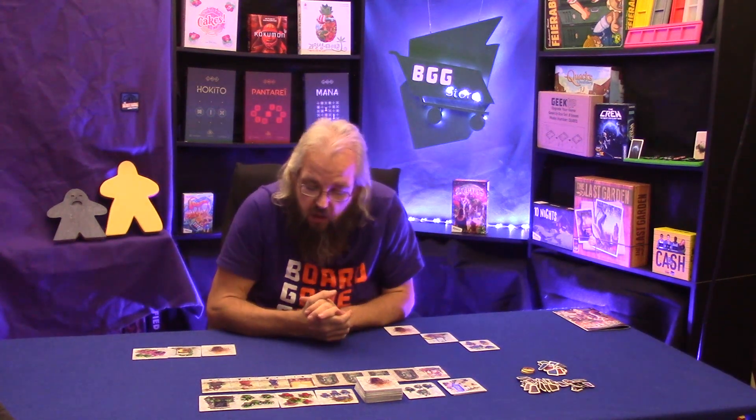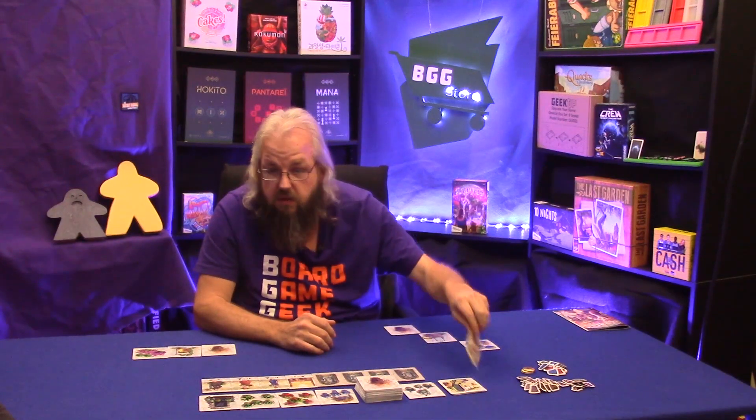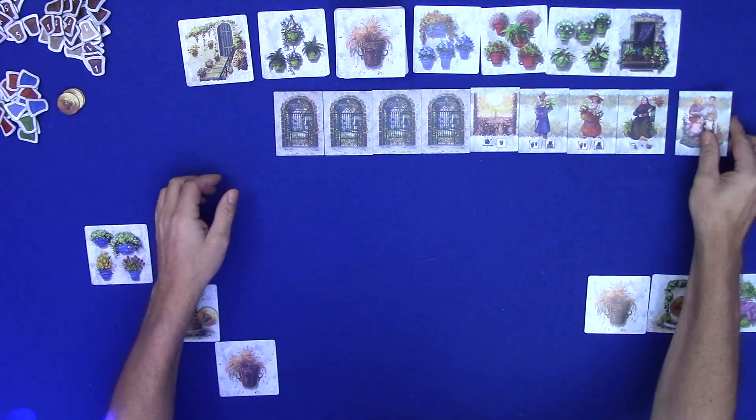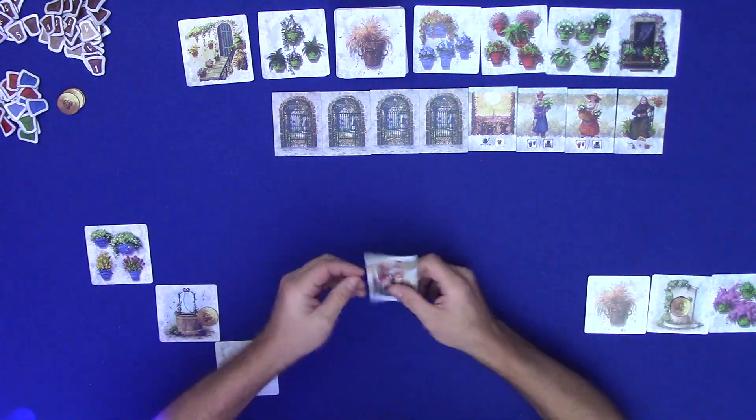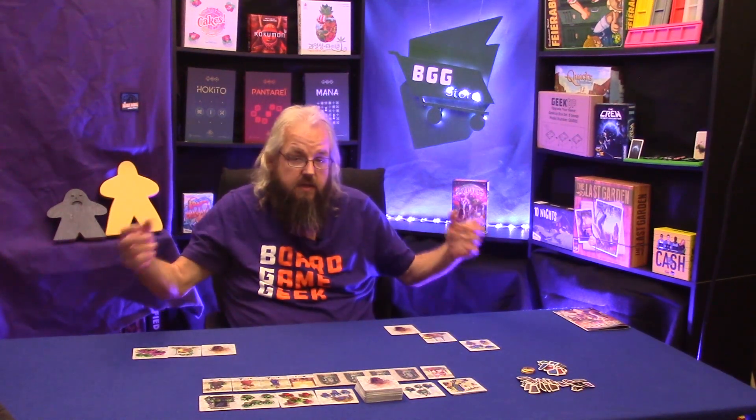Patios is a two-to-five-player tile-laying, set-collecting, action-selection game in which we're trying to get the most points at the end of three rounds. The game will go in turn order from one player to the next in what they call anti-clockwise order. We will do a number of things on our turn in order to build our patio — the well card and surrounding area. At the end of each round, visitors will come down the line — which is our round timer — and visit our patios, awarding us points. Whoever has the grand total of visitor points at the end of the game wins.